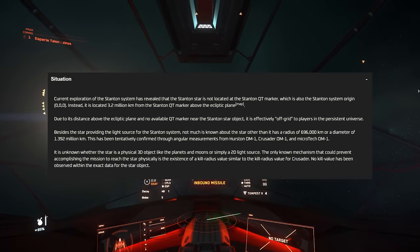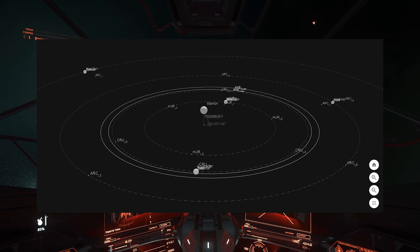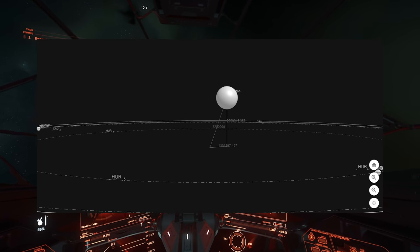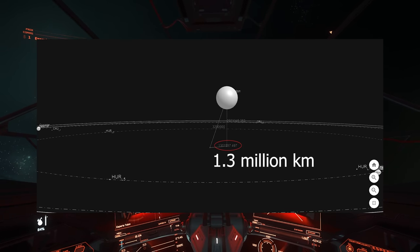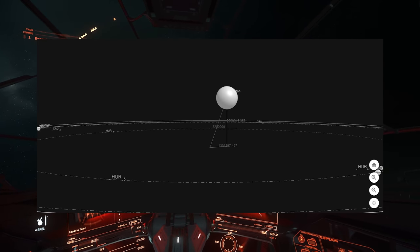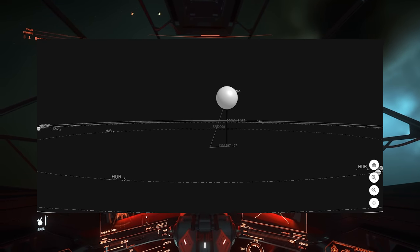The star's slightly off — several million kilometres. From the centre point of the Stanton system to the underside of the star is several million kilometres, and the star is actually several million kilometres above the horizontal plane. Once they reached the point on the horizontal plane underneath the star, they then had to travel via normal travel — not quantum travel, because there are no quantum points — upward toward the star.